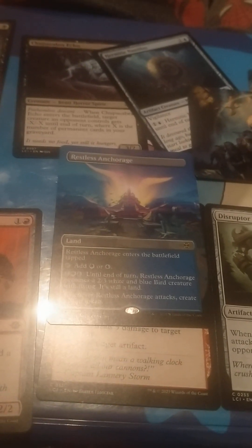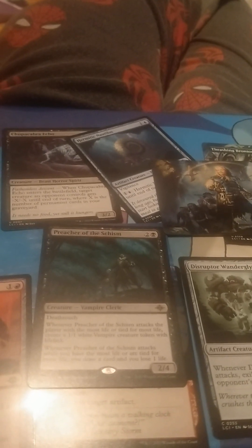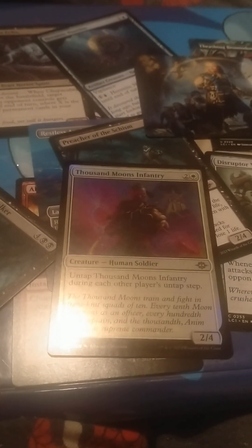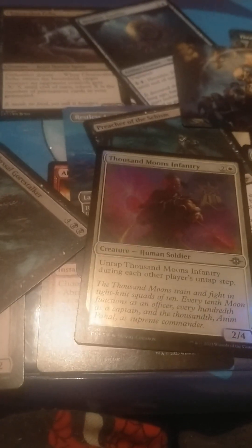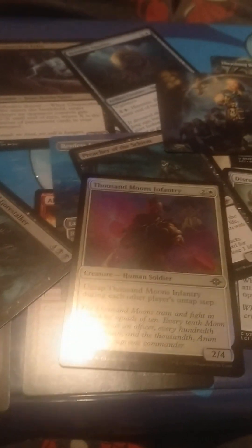We've got a full-art blue-white creature land that makes maps when it attacks. We've got a vampire cleric — I think he makes vampire tokens somehow. There's a white creature, a 2/2 with Vigilance, that untaps during each other player's untap step. I don't know if there are many ways to abuse this mechanic, or if it's really just Vigilance in this set.